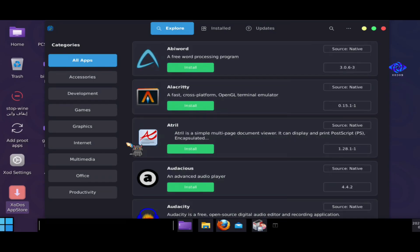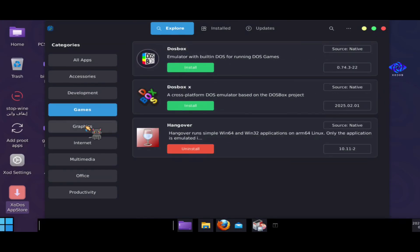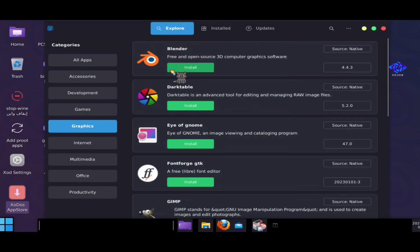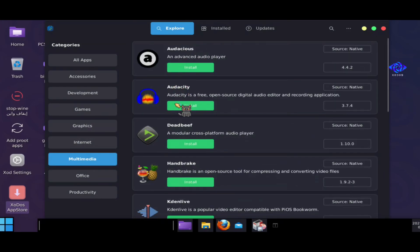Exodus also includes its own App Store, where you can browse and install popular software such as Blender, Mozilla Firefox, and many others. Whether you need creative tools, browsers, or system utilities, the Exodus App Store has a wide selection to enhance your productivity and experience.